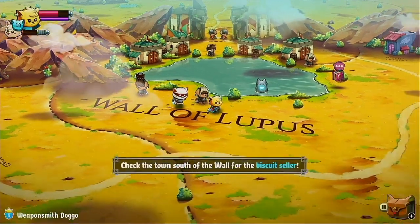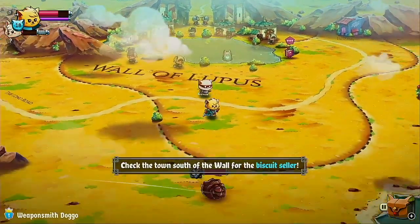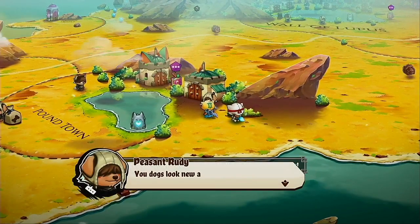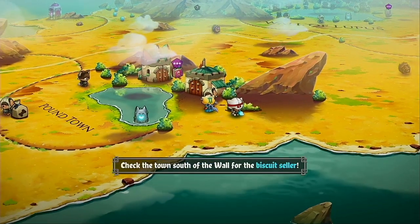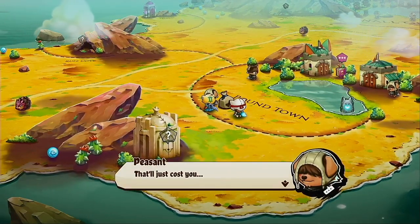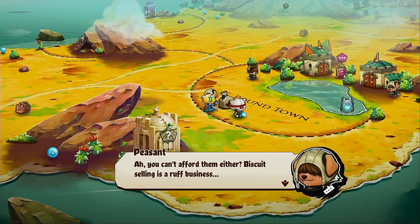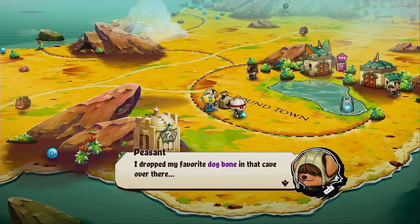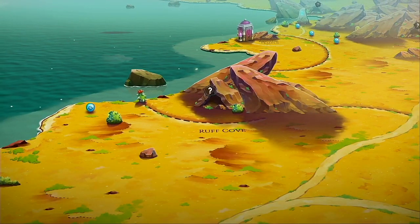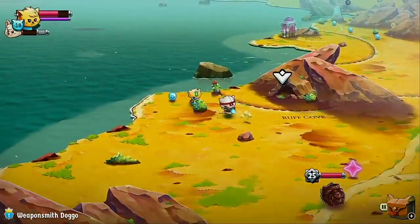Check the town south of the wall for a biscuit seller. They look like a pine cone — are you a biscuit seller? My favorite dog bone is in that cave over there. Oh great, a cave. It's probably level 25 or 30. Actually, it's probably just 25 since the whole area is 25, so we have to be really careful.